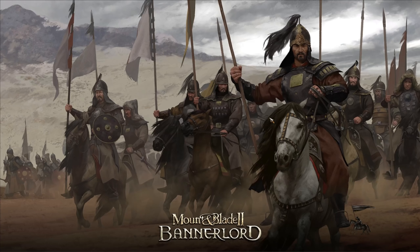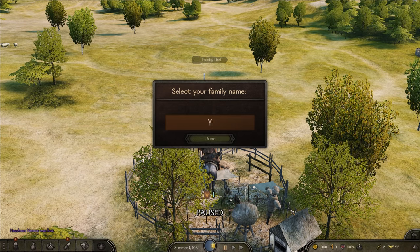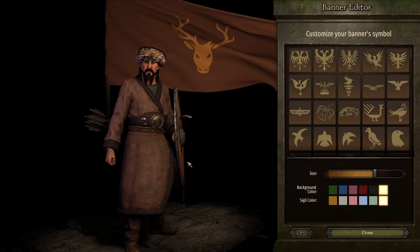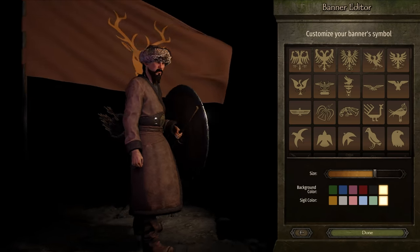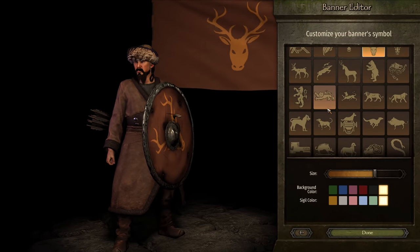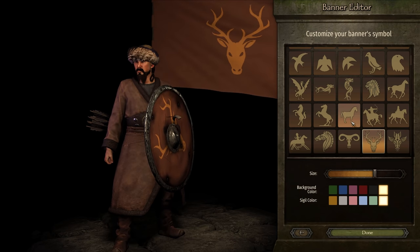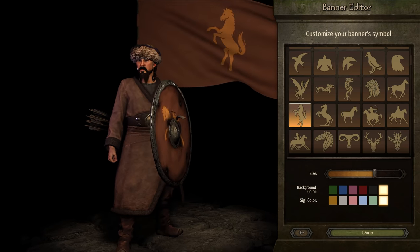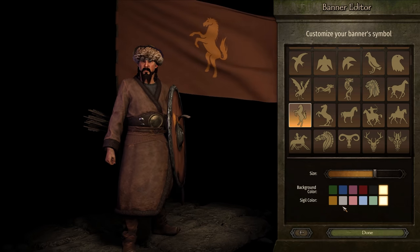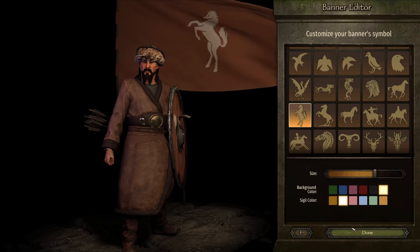Let me click my clan emblem. I think we're going to name ourselves the Yuan - I think it's a very fitting name for our fledgling horse lord. We're not going to be taking over China, but I'm pretty sure we can take over something else. For the banner, luckily there's a bunch of horses we can pick, and clearly this one is the most beautiful. Look how majestic it is - but it looks better in white. There you go. I think that is a beautiful banner to start off with for a horse lord.